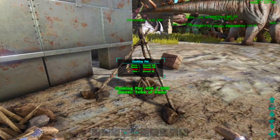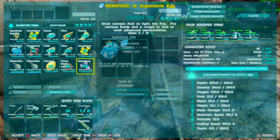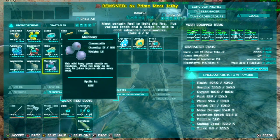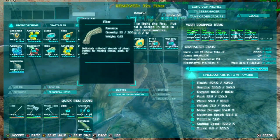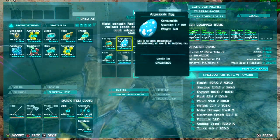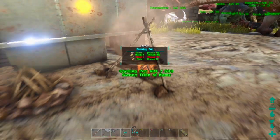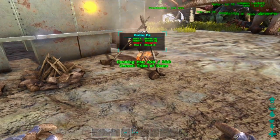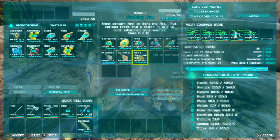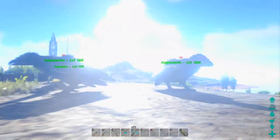We're making Spinosaur kibble, and I've shown you how to get the recipe for all kibble using Dodo Decks. We put in the Argentavis egg, citroneau, prime meat jerky, mejoberries, fiber, and a water skin. We only get one kibble since we only had one Argentavis egg. Light it up, and in a few seconds the kibble is ready — there it is! Take it out and you're sorted.